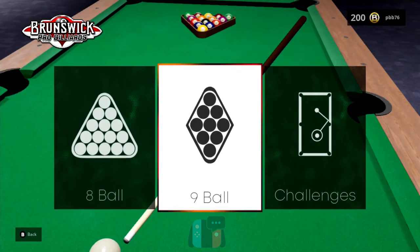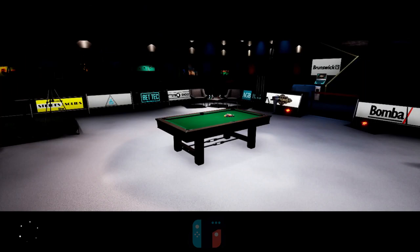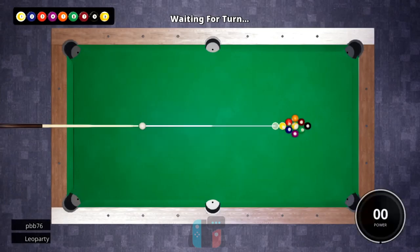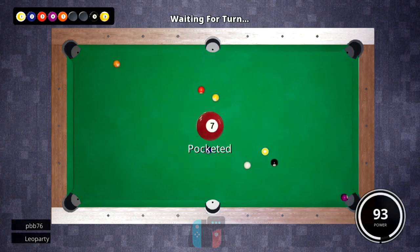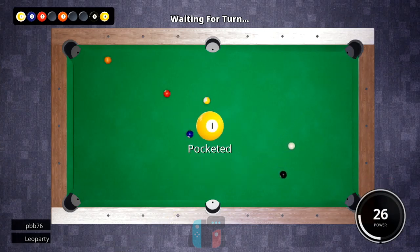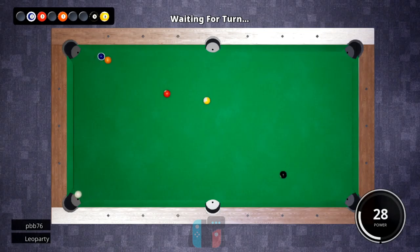I'll take you through some gameplay and let you know what I think. We'll come back to some of those options in a minute, because that's kind of where the game falls apart a little bit. The actual on-table stuff isn't so bad at all. So we're starting off with a game against the AI, and they play all their shots from this overhead view. There is a 3D view, although it is a little bit limited — kind of looks better than maybe it performs, as the AI scratches there.